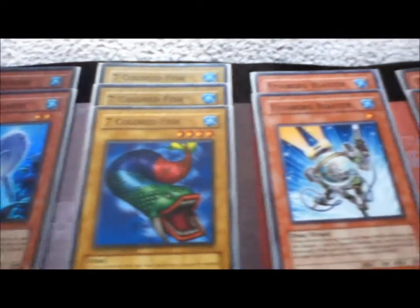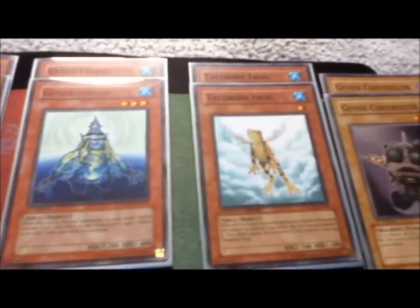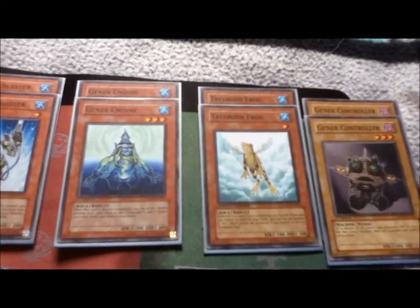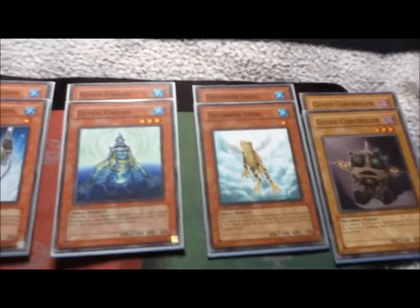3 Sunfish, 2 Fishborg, 2 GenX Zundine, 2 Treeborn, and 2 GenX Controller. That right there is another engine itself, so I guess there's 2 engines in the deck. It doesn't really need to, I just like the 2, especially with the Treeborn.